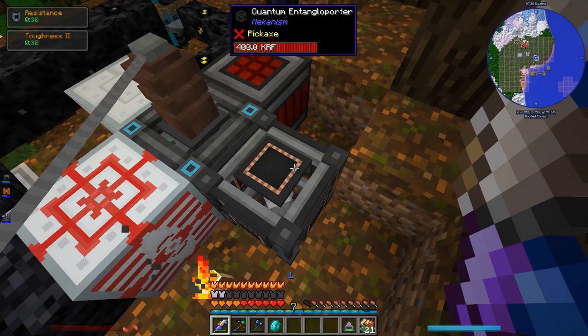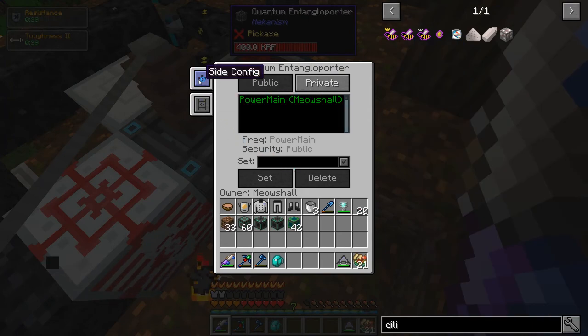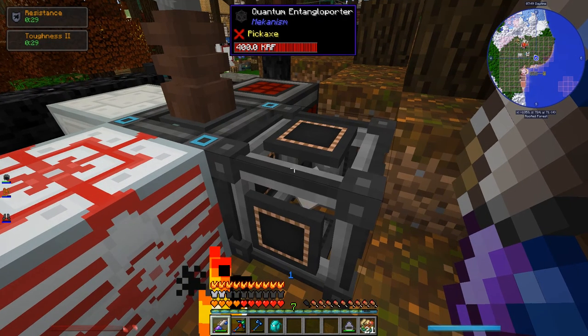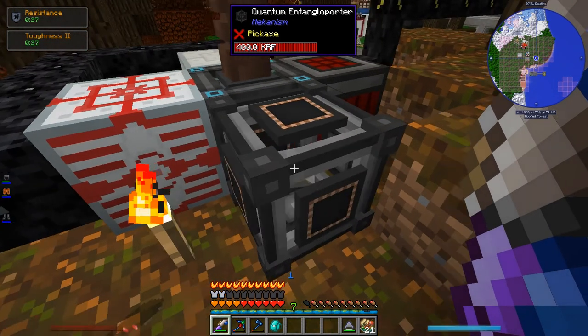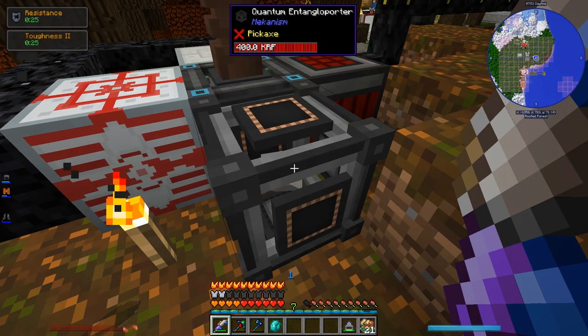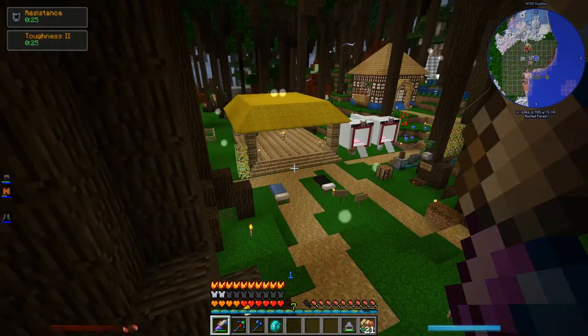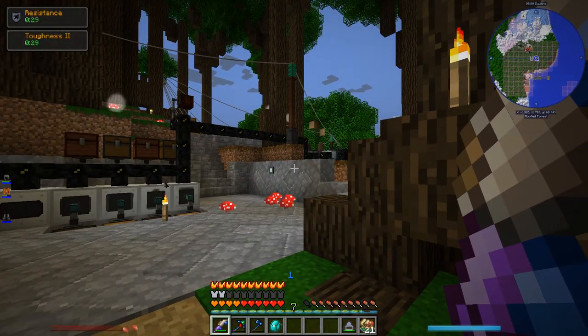I made the Quantum Entangle-a-Porter from Mekanism. This thing is really nice — you can connect this entangle-a-porter with another one across any distance, across any dimensions, and transfer basically anything through it: power, items, gas, fluids. I've got it set up here; at the moment it's just taking in power.